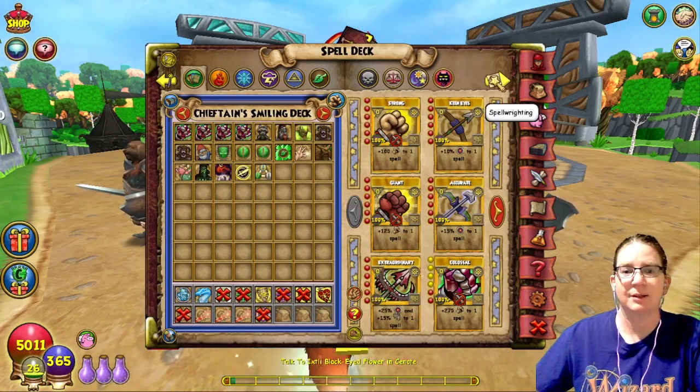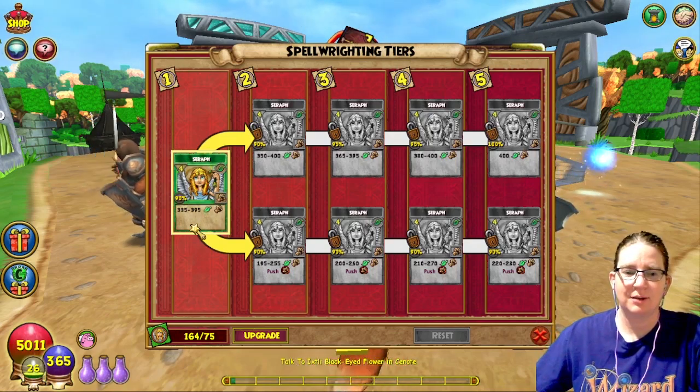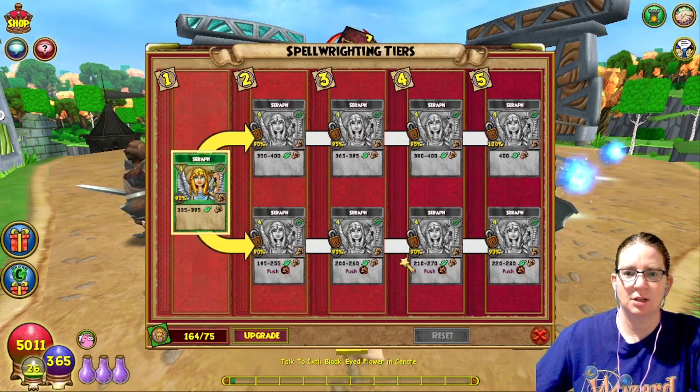Press P for the spell deck and then click the spell writing icon. Currently at tier 1, it does 335 to 395 damage. It takes 75 spellments to get to tier 2.